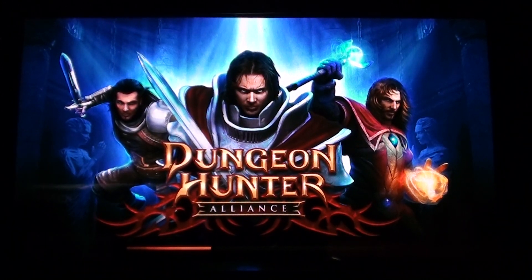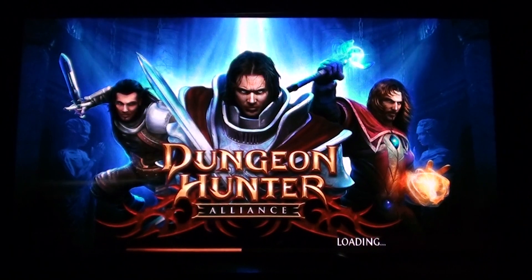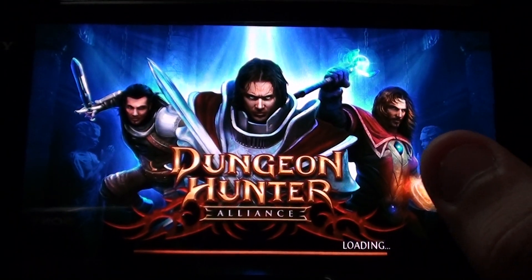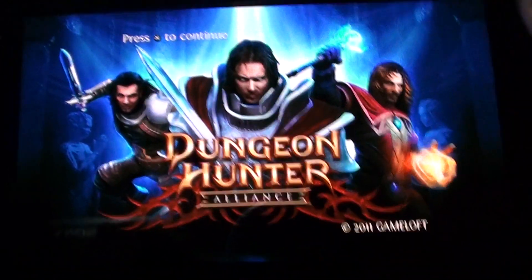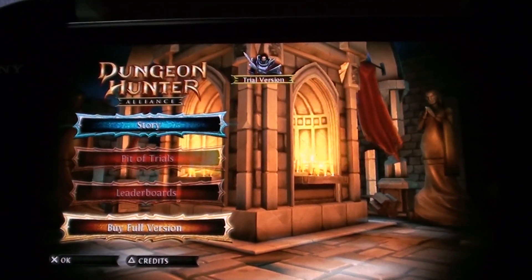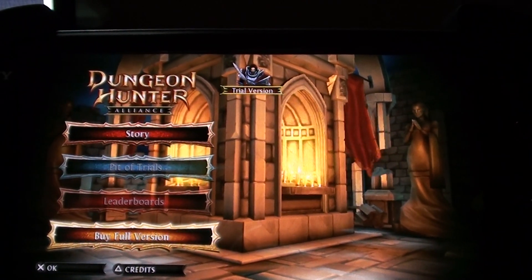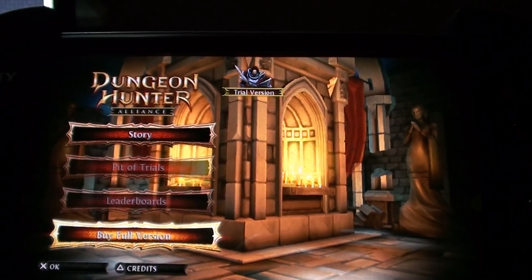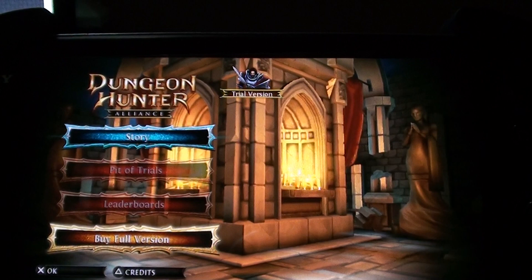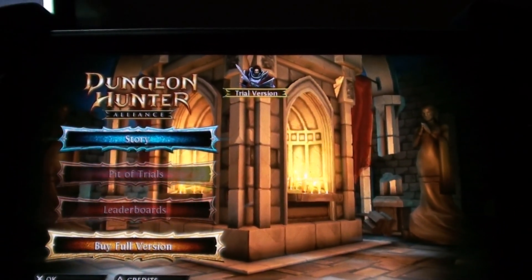As you can see on this loading screen here, you can see the types of characters you can be, which is three — you can be a mage, a warrior, and a double swordsman. I'm going to push A now, and we're going to go to story. We can't go to trials or leaderboards because we don't have the full version, and it doesn't stress you enough to tell you that it's the trial version.